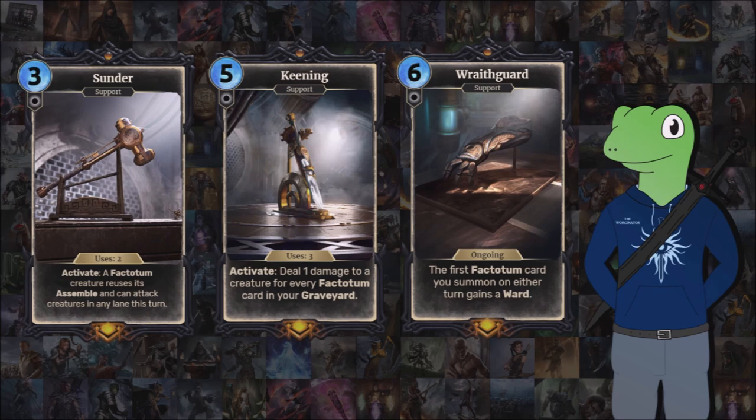Next we have Keening, which is a five-cost free-use support. Activate: deal one damage to a creature for every factotum in your graveyard. This would basically work like Goldbrand does, but if used late game — say if you had four factotums in the graveyard — it would just be four lightning bolts, pretty much. It's just a nice way of doing a bit of damage and removal without throwing your units in there. Finally we have Wraithguard, which gives the first factotum card you summon on either turn a ward — because I feel one per turn is quite fair and balanced rather than giving every single one of them a ward through assembled.